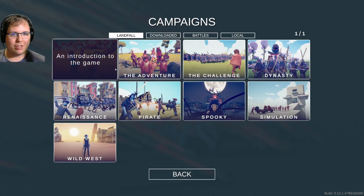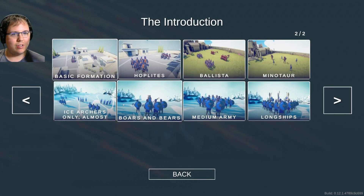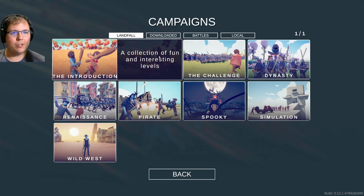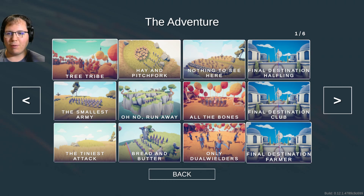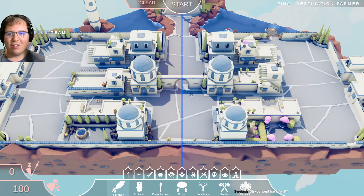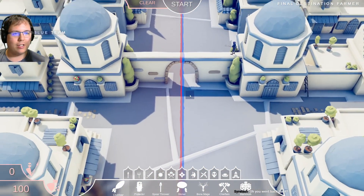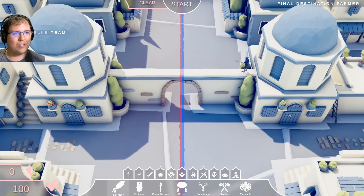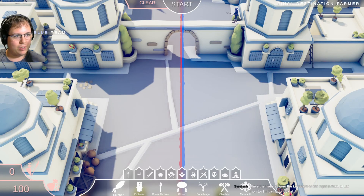Alright, let's go. I finished the introduction campaign - it's actually fun. I'm gonna go on adventure and apparently I've done most of these as well. Final destination farmer - this one's super annoying. I did go back for it a couple days after that and had some fun with it. There's a single farmer and I have 100 points to defeat them.